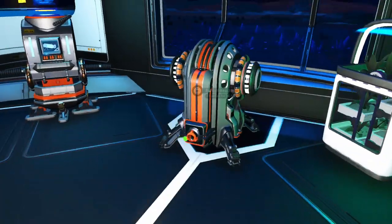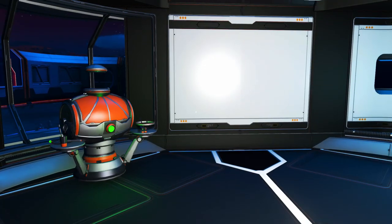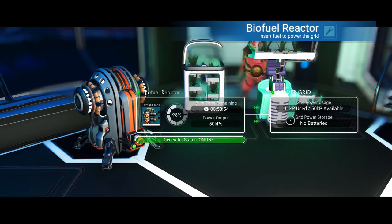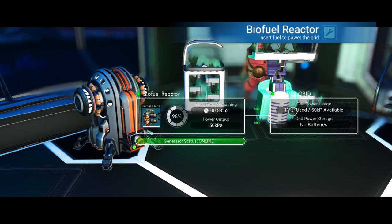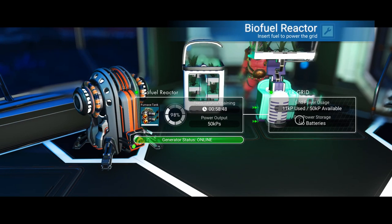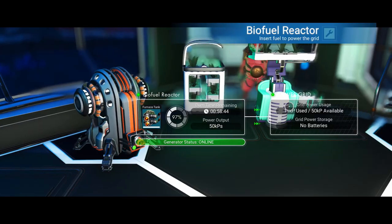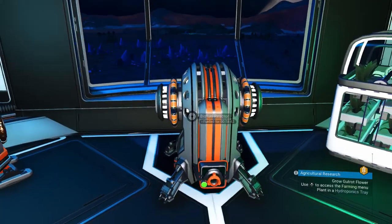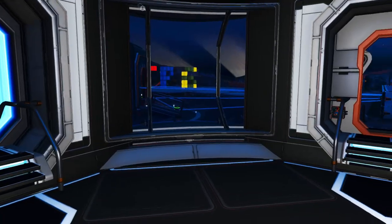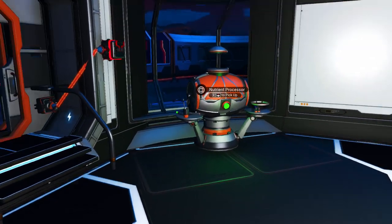You've got to look out to make sure that your base isn't too big and that the power output isn't as great as what's generating. You can see at the moment everything in this small section of my base is using up around 11 kilopules, and there's an availability of 50. So this furnace powers up to 50 — that's one quick, easy way to power up bits of your base that you're really desperate to get going.